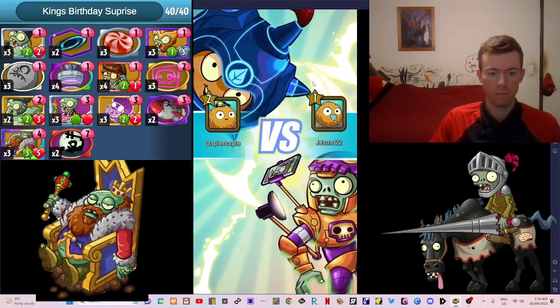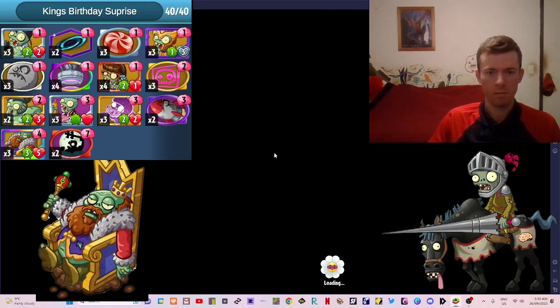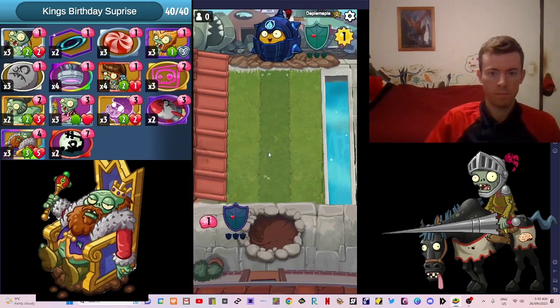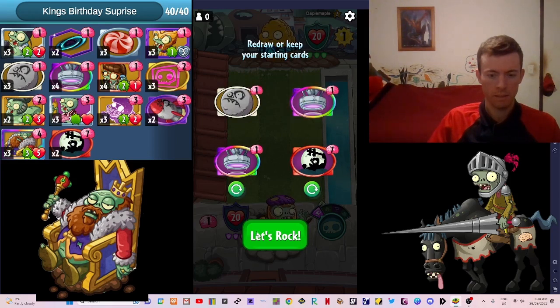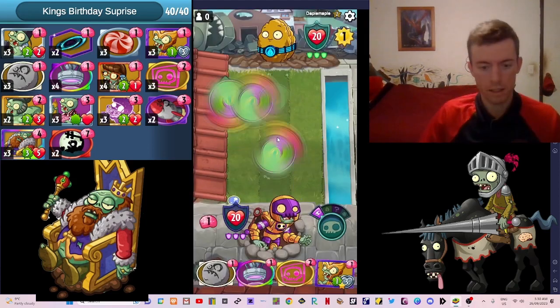The other opponent is Maple — Maple again! Rematch time. We've got Bad Moon Rising — I might keep one for now, keep a party trick. Rolling Stone. Teleport's always handy, we'll keep one Teleport. We have to get rid of that — okay, we've got a decent hand.